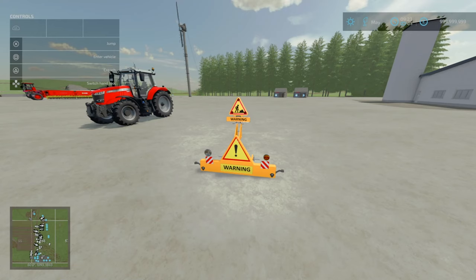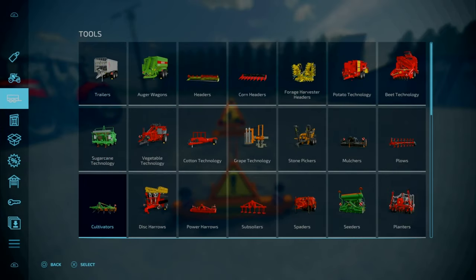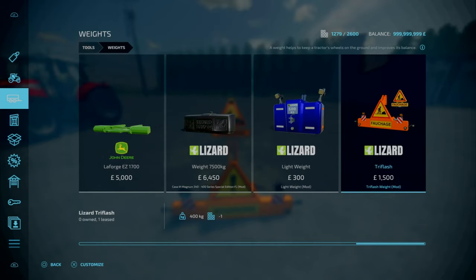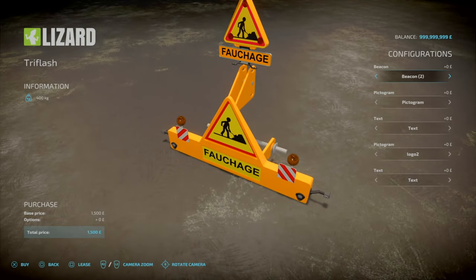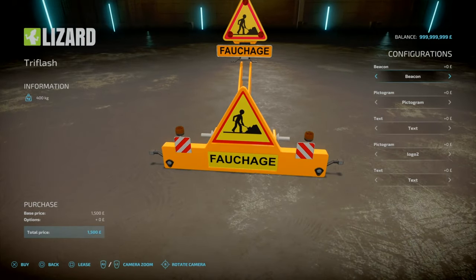Moving on to our equipment — we've got the Tri-Flash Weight. This is by Agri-Kevolution. 0.86 megabytes. Essentially it's a 400kg weight that also acts as a beacon and a warning. You'll find this under Tools, under Weights, towards the end. 1,500 to buy. You've got different configurations: Beacon, Beacon 2, Beacon 3, Beacon 4 — that changes the colours and type of beacons. The pictogram options give you Warning and Construction.